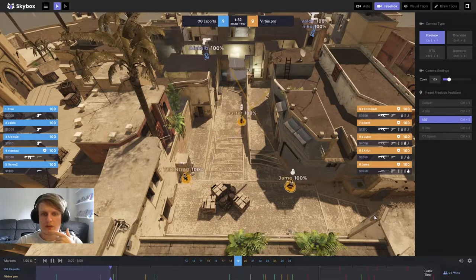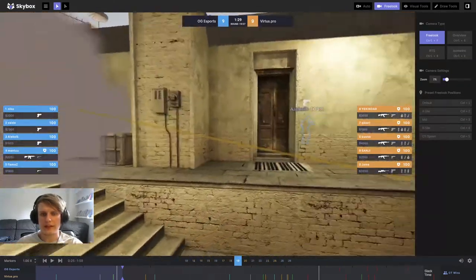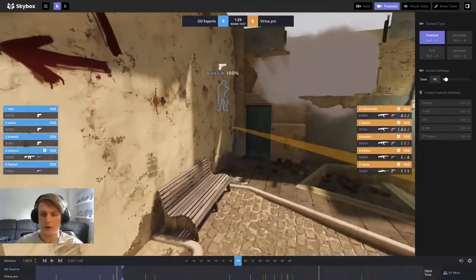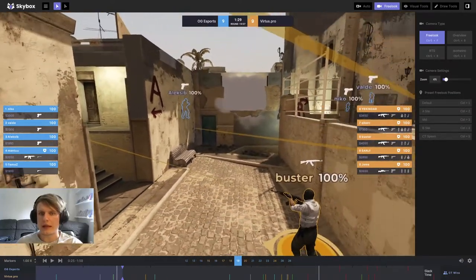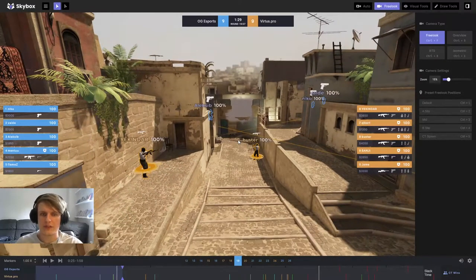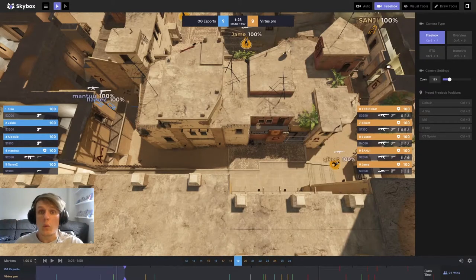We get a nice smoke into window, Buster throwing a smoke into connector, and Virtus Pro taking some mid control. They've got a nice deep smoke in connector so they can have a look inside, clear connector out, and make sure no CTs are playing around. The reason I like the deep smoke is because a smoke towards the bottom of the stairs lets CTs play around it and maybe look for cheeky kills or try to turn it into a one-way. This approach from Virtus Pro is very safe and risk-averse, and I like this take of mid control.